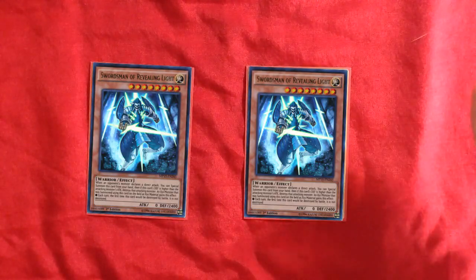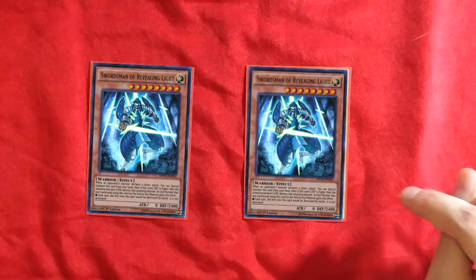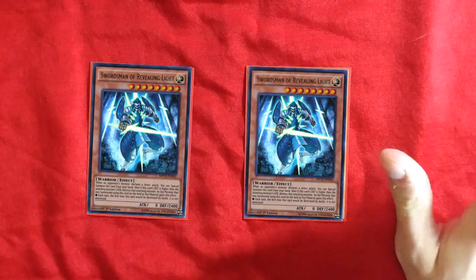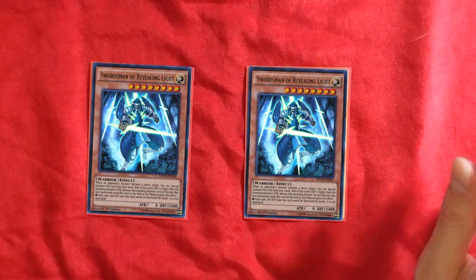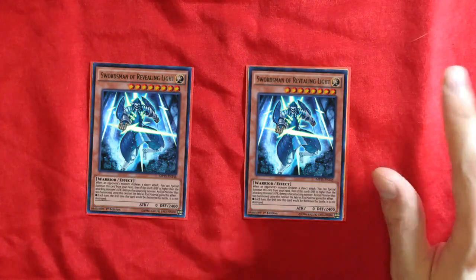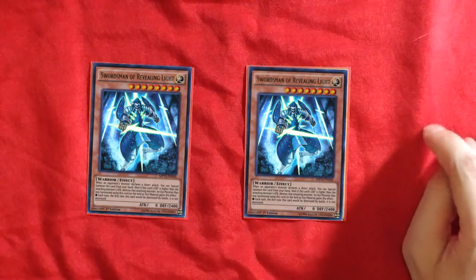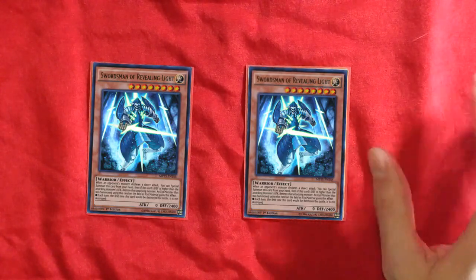Swordsman of Revealing Light! One of my subscribers sent me a deck profile of Rank 8 Kaijus and included this card. I tried it when I first built the deck and decided I didn't like it. But I went back and tested it again and I do like it — he's right. It's a battle trap: when your opponent declares an attack you can special summon this thing face up. I always choose defense position because it's got zero attack, and it just gets another level 8 on board, which helps if you don't have a monster, which Kaijus tend not to if you went first.